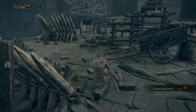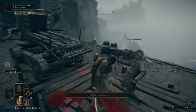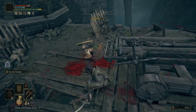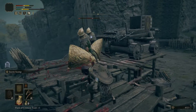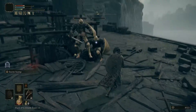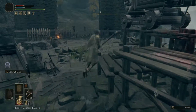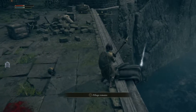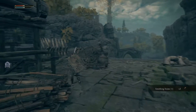Let's defeat this guy. Can we use it? Hello, what are you doing here? Okay, perfect. There's an item here — smithing stone, this is pretty useful. Let's just cross the bridge now. We can jump down here. Here we have a last grace — Weeping Peninsula.